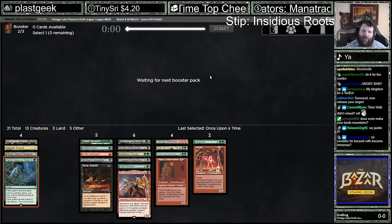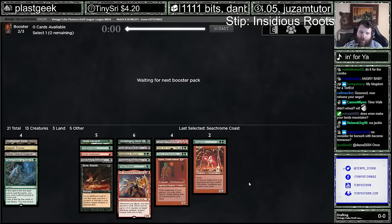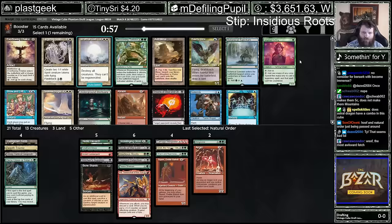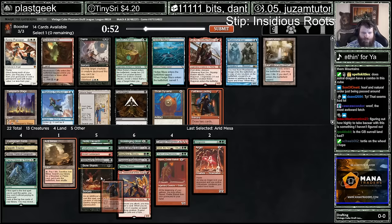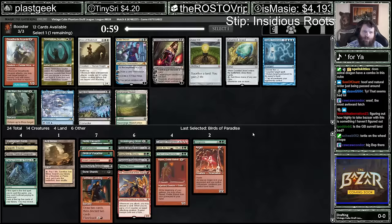Once Upon a Time helps a little bit. We are trying to emphasize creatures with the Insidious Roots — Vengevine dank. Let's dip into Insidious Roots. Does Astral Dragon have a combo in this cube? Technically. I think I want this Arid Mesa just in case I get a red dual. I had only really taps for the Grist and the Ren — not a great fixer. I'm going to grab Birds of Paradise out of this pack, and hopefully the Survival comes back to me.